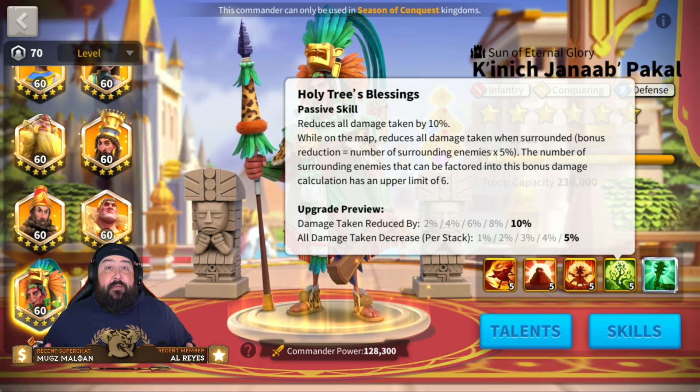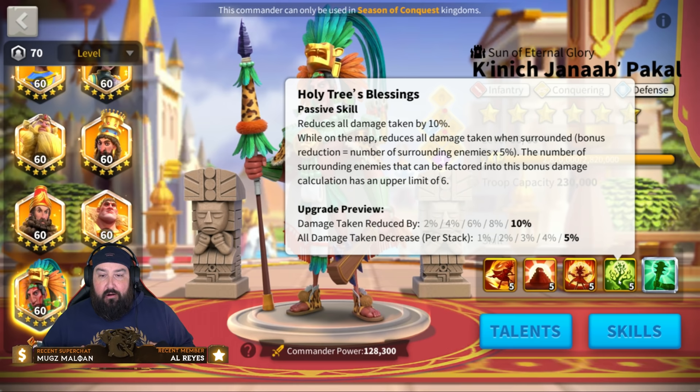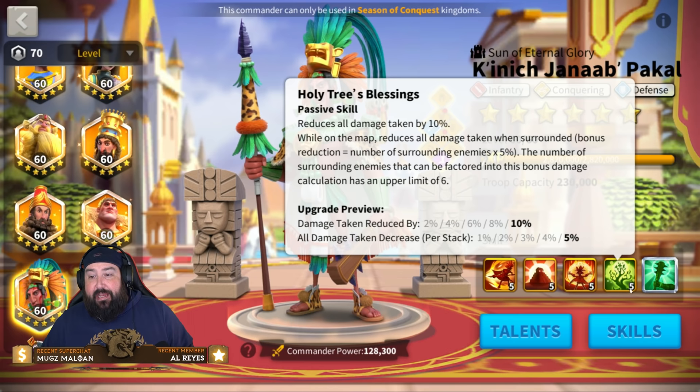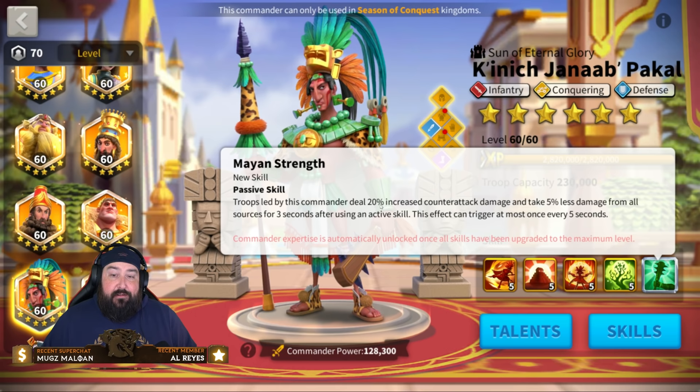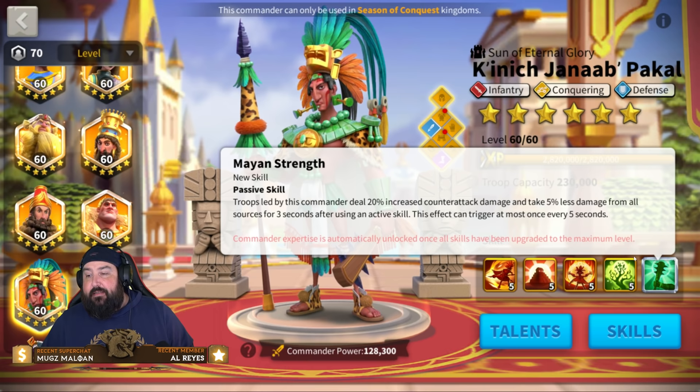Obviously you're going to be taking more damage because you're surrounded. But if you get lucky and have a bunch of players hitting you with weak marches, you're going to be in great shape — your damage taken goes way down and your output goes way up. Troops led by this commander also deal 20% increased counterattack damage and take 5% less damage for three seconds after using an active skill, triggering at most once every five seconds.